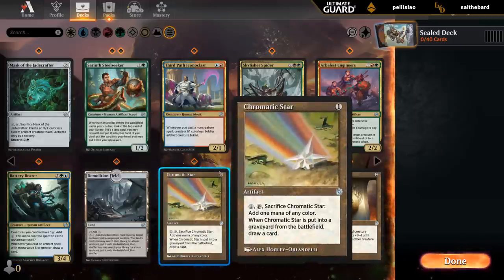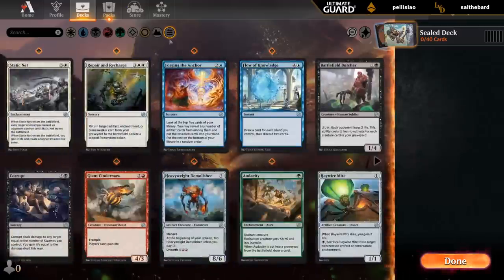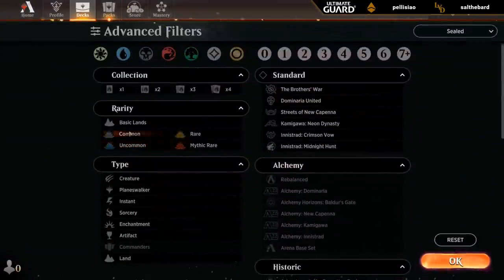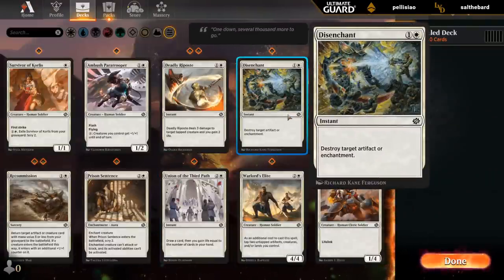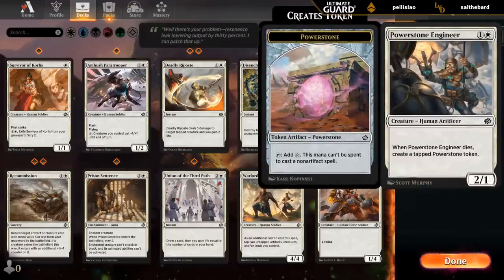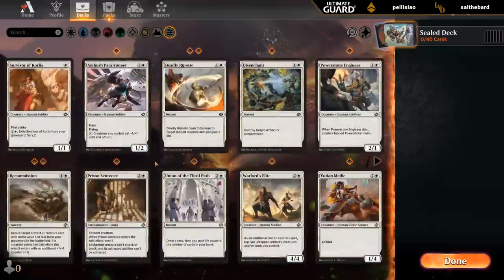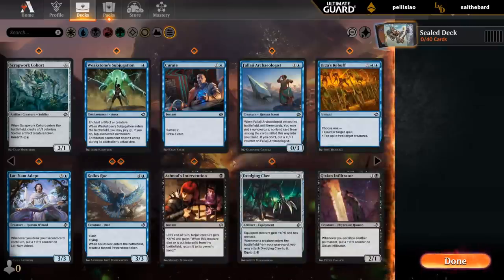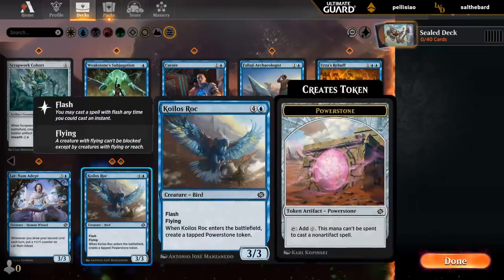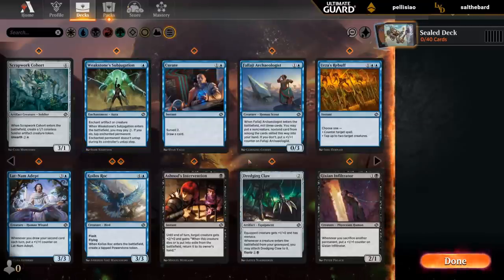A bit of fixing with Chromatic Star and Burnished Heart as well. Inspector is decent. Going over to commons in white — this enchant is exciting, and the Engineer I like a lot too. Prison Sentence as removal. White seems a color that can be left out pretty easily, or it's also decent. And then in blue, Double Rock is quite good. We've got Subjugation as removal. Also not too exciting.